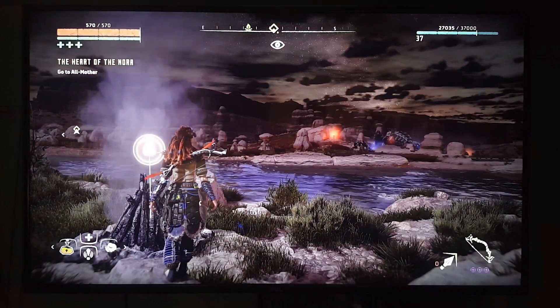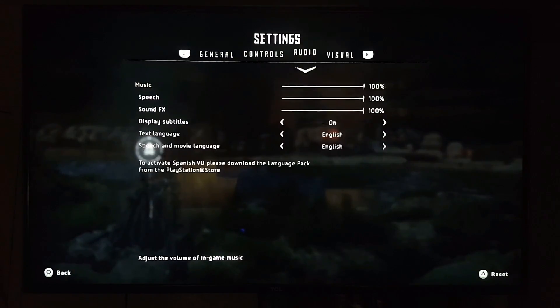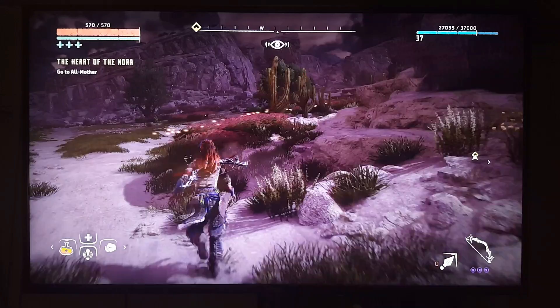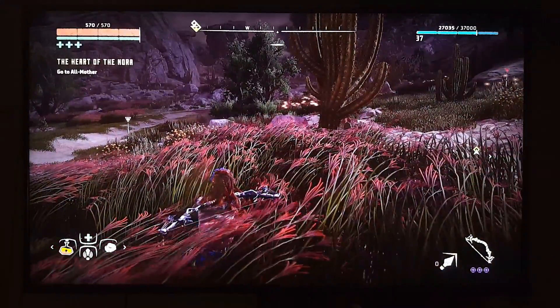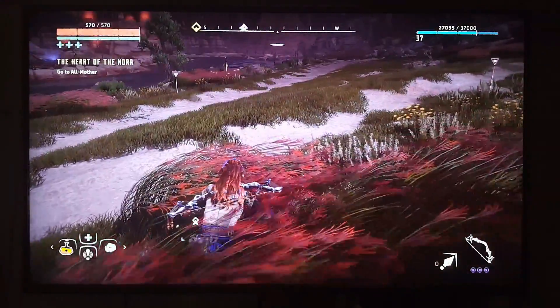Back in the game settings, under visual options, I favor resolution and HDR rendering is currently on. I'm going to turn it off now to run this SDR versus HDR test. I'll also be doing similar tests on other games like Uncharted and The Last of Us.